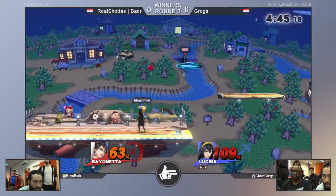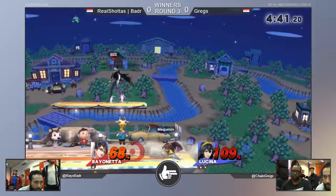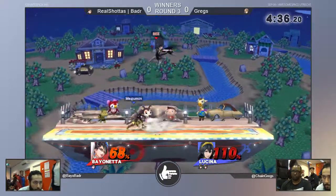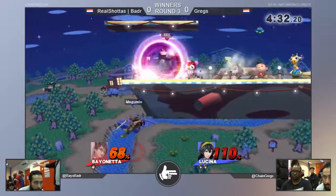Should be a stock, but Banner just messing around on the ledge — too slow. Well, the damage is building up, and Bayonetta, one of her weaknesses is that she's relatively light. A well-placed F-Smash could kill her at the ledge, because this is Smashville.